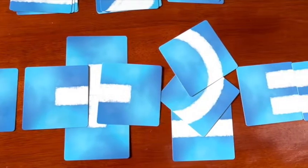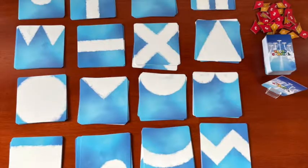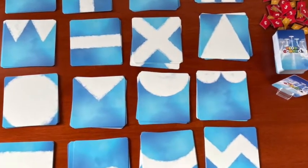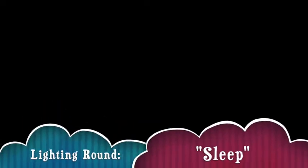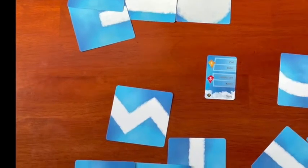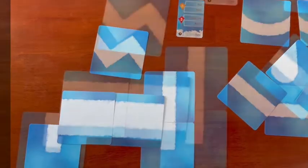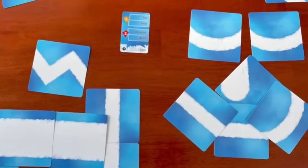Once everyone has had a turn making cloud shapes, it's time for the lightning round. Flip the next card in the clue deck face up and show the lightning clue at the bottom to everyone. Everyone has 90 seconds — the length of the timer — to make their best version of that clue. Then everyone has 90 seconds to make their case as to why their shape picture is the best. At the end of this, everyone votes on the best shape, and that player gets 5 points. If there's a tie, each tied player gets the 5 points.